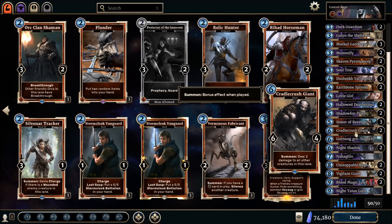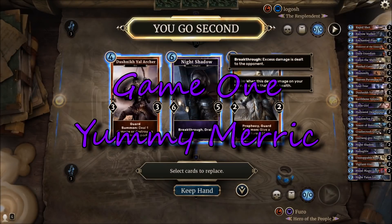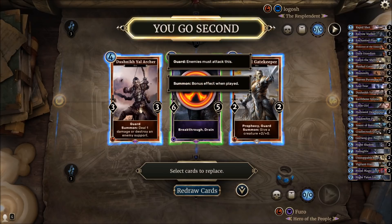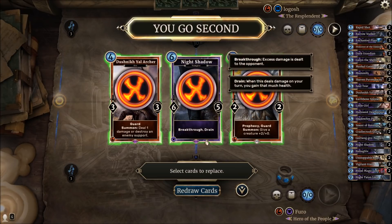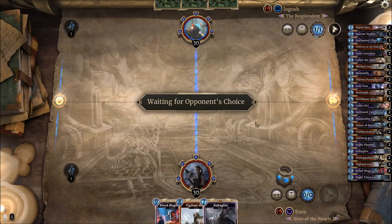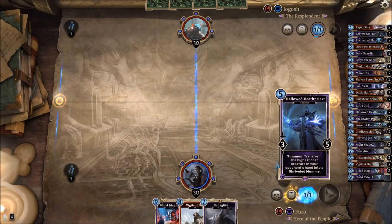I'll now show you some gameplay. If you have questions, there's a comment section below — I'm totally here to help. Let's start against the Battle Mage, so we might see some items, some prophecies, good stuff happening. Battle Mage right now is very strong — definitely a deck you can reach high legend spots with. We're going second, and I have the Gatekeeper, the Archer, and the Night Shadow — I don't like any of those for the start, so we're just redrawing.